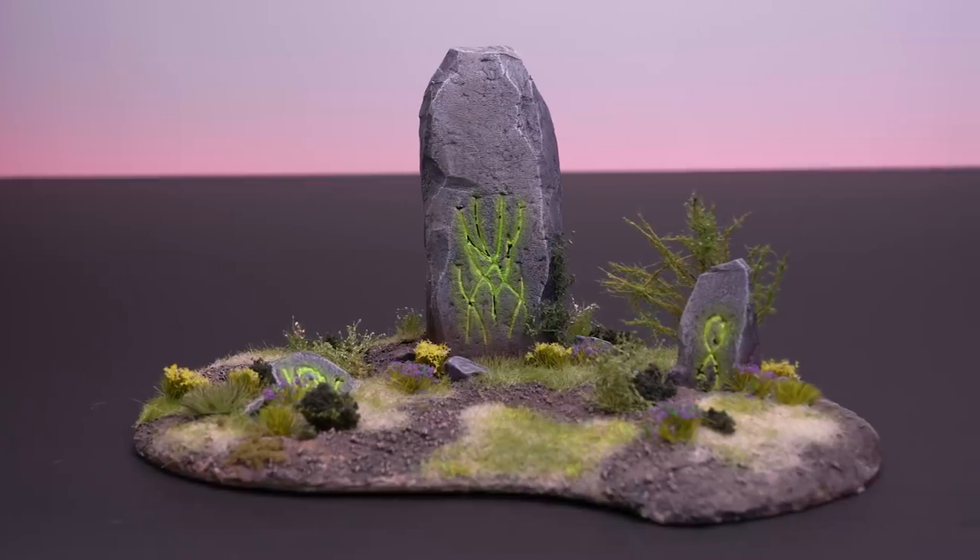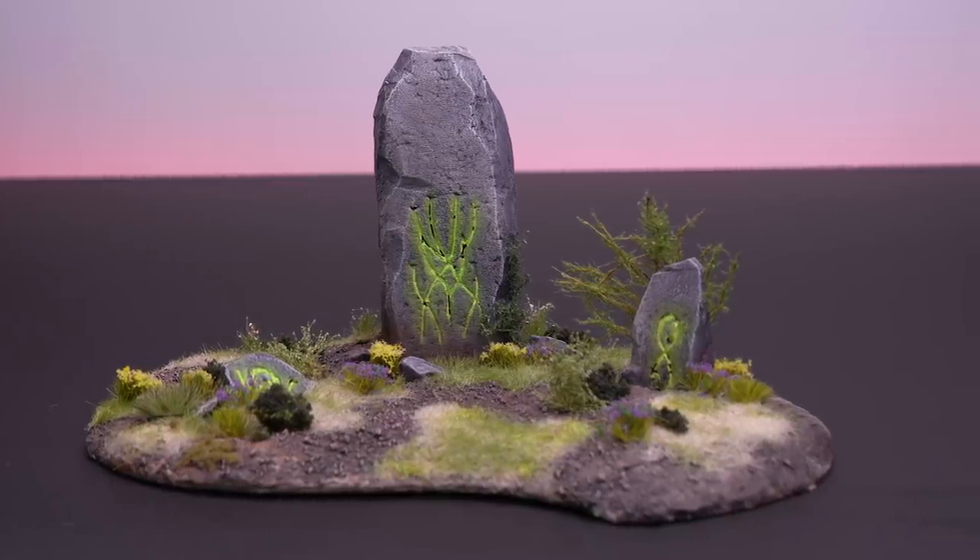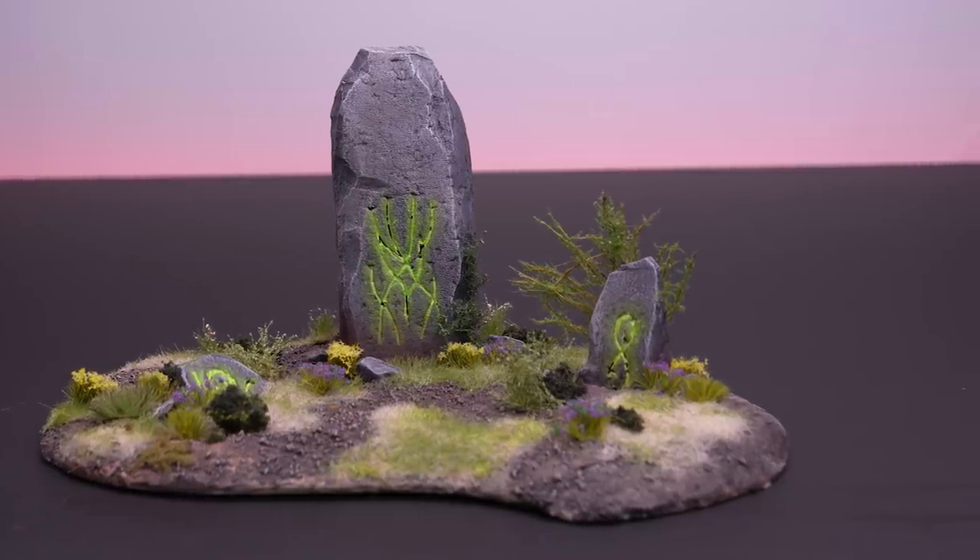We're gonna talk about some of the things that we didn't get, and we're just gonna hang out and build a really rudimentary piece. You said you wanted to build an elven waystone or something. Yeah — it's a stone with like symbols on it made by elves. Exactly. So I can do that.